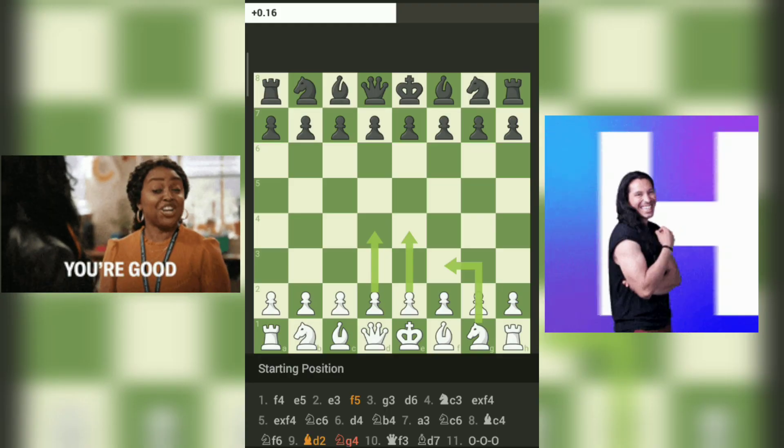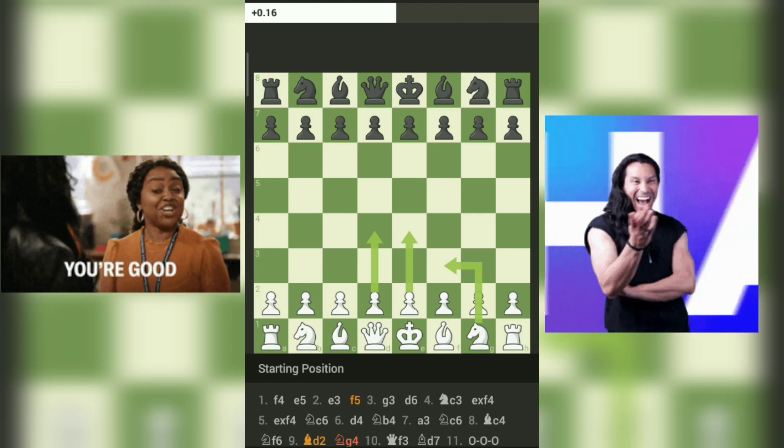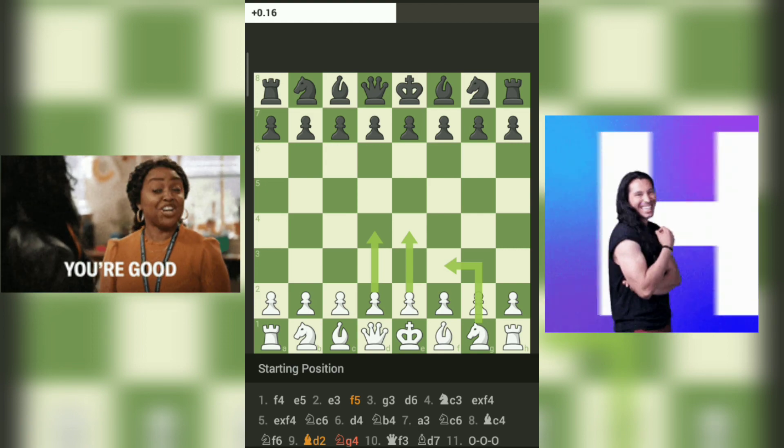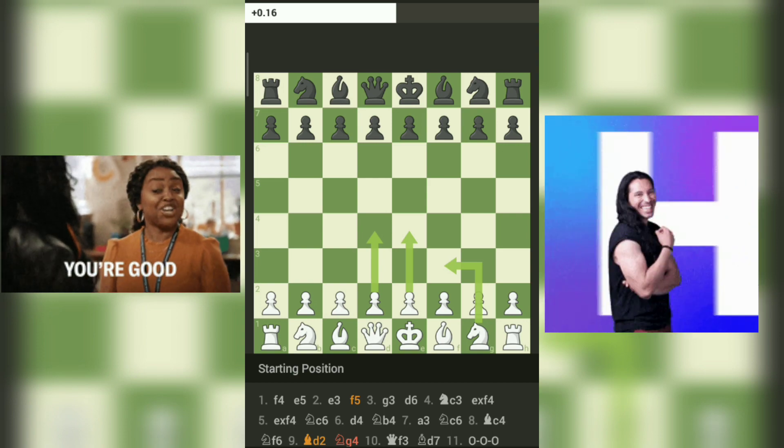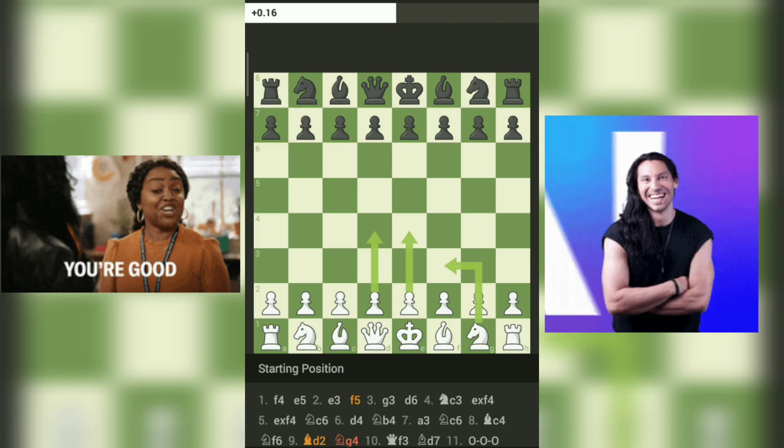Today, in this riveting encounter between Ikwen_Nazir, playing white, and JD Engel, playing black, on chess.com, every move mirrors life's choices — the art of patience and strategy versus seizing the moment.